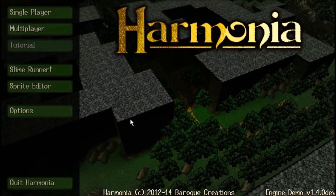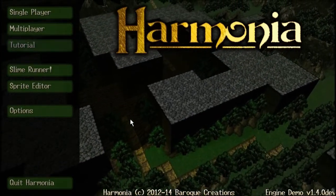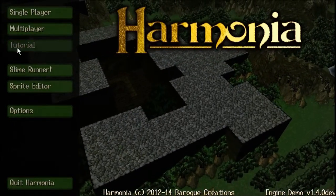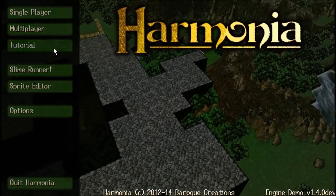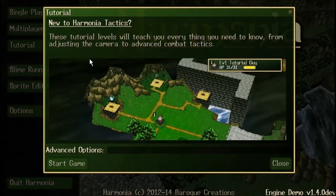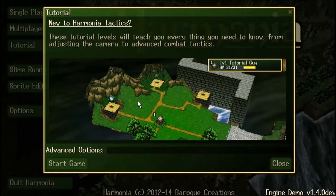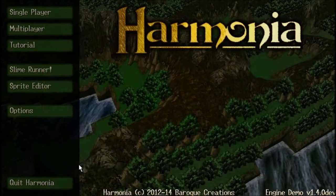Hey guys, Simon here, and it's time to show off yet another feature for Harmonia version 1.4. I've completely forgotten what it is — perhaps that has something to do with this really annoying blinking tutorial button over here. That's right, there is a tutorial in the works for Harmonia 1.4, and this has taken quite a while to get up and running. I'll launch into it and explain why along the way.